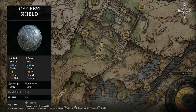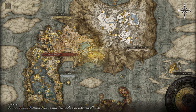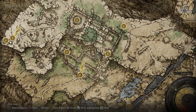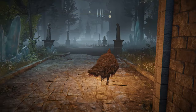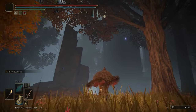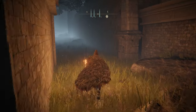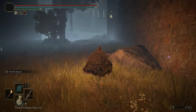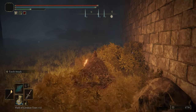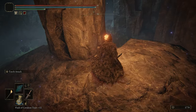If you'd like the Ice Crest Shield, head over to the Main Caria Manor Gate in the northern part of Liurnia of the Lakes. Travel through to the back, and behind a pillar somewhere back there — where that marker is — you'll find the shield. Be careful of the large hands. And just back here behind the pillar you'll find the Ice Crest Shield.